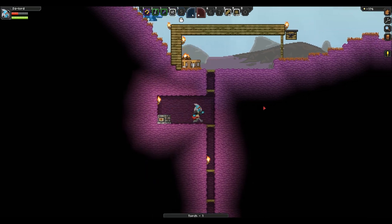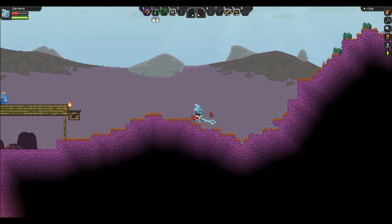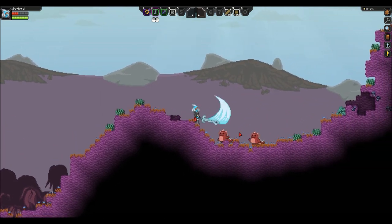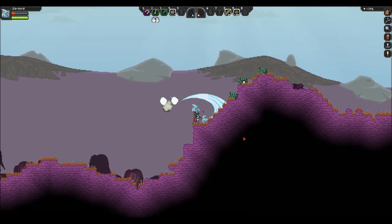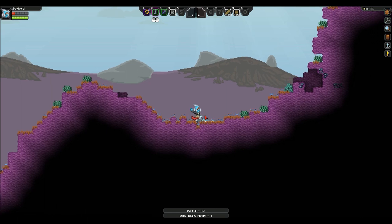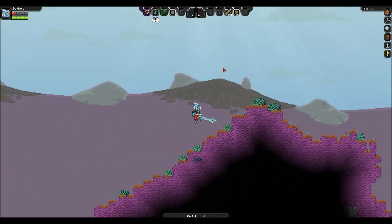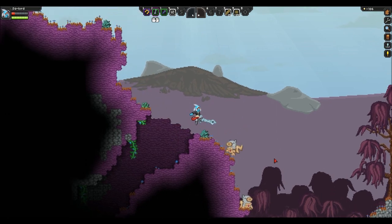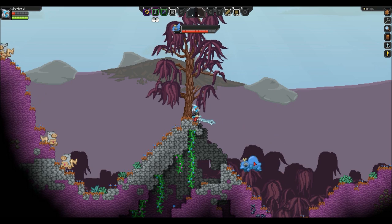I saw some iron just back here so I'm gonna head back. Got food — alien meat for ten pixels. I'm pretty sure I'm about to die, I'm gonna have to change that really soon. Okay, don't attack the piggies, they get angry.